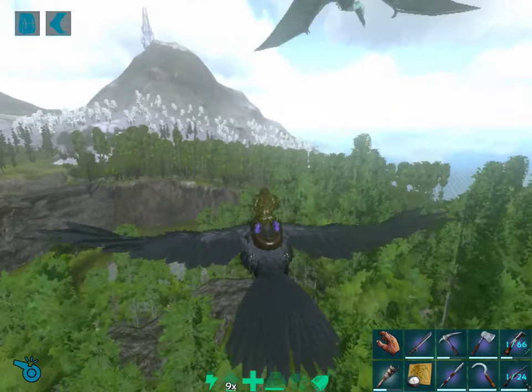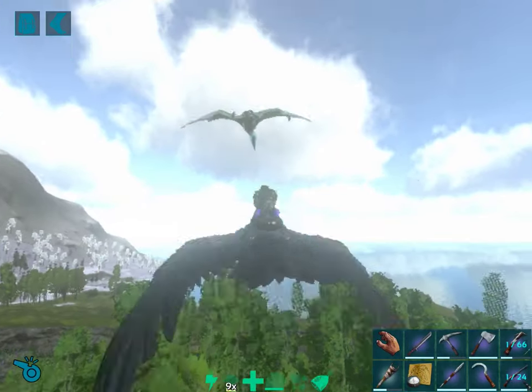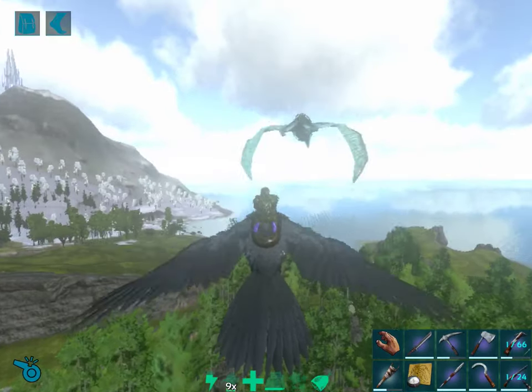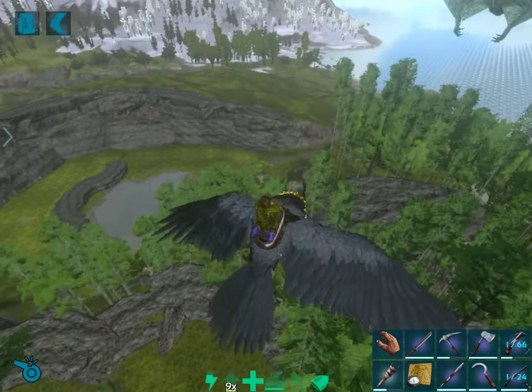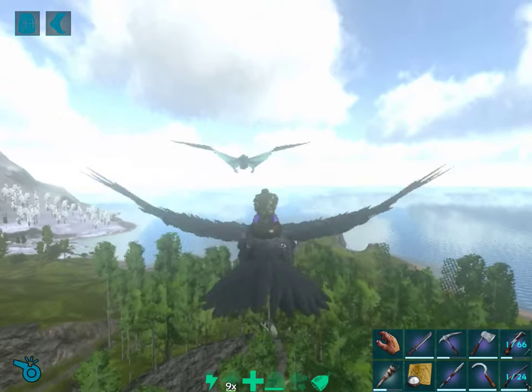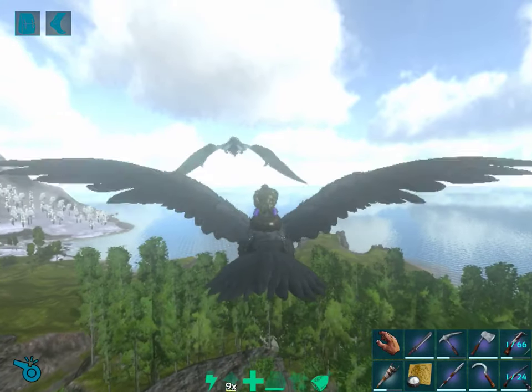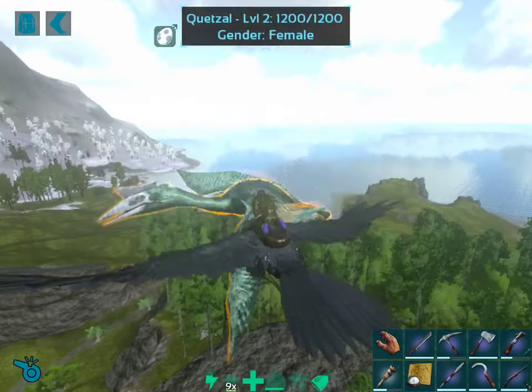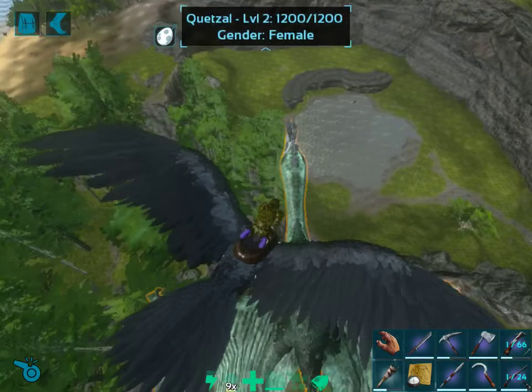We were on our way to do our original base tour when we spotted this lady here. This is a female Quetzal — I want it. So we may try to take it out. It's a low level, I don't think we'll have any problems doing that. It's just a bit of a distraction, so let's begin the attack.